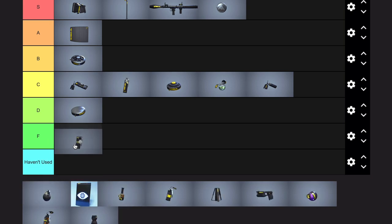Smoke grenade? Dookie Hauser tier. Have you ever gotten a good play with a smoke grenade? The smoke doesn't do anything — you can see straight through it. It's just not a smoke grenade. I just don't understand it.